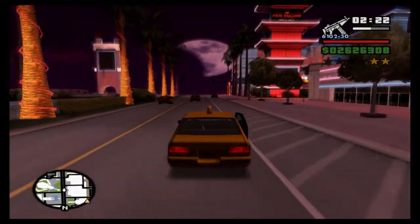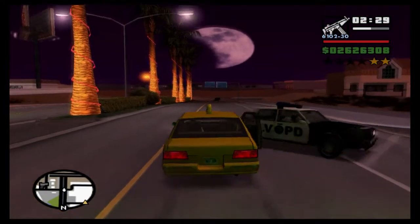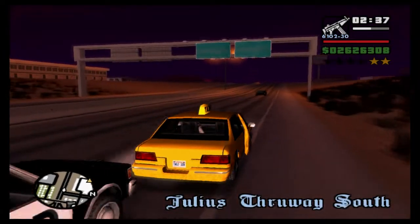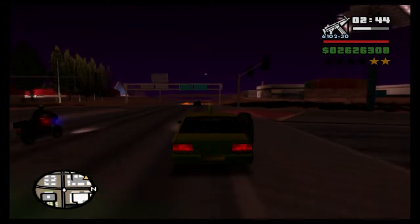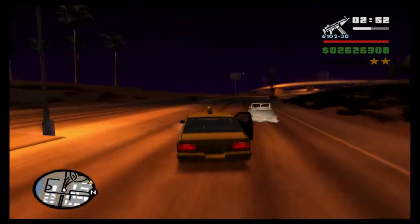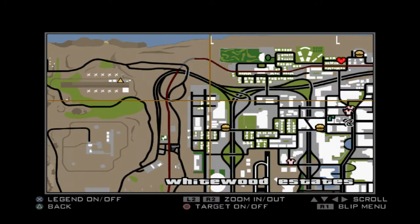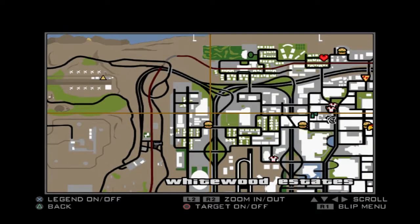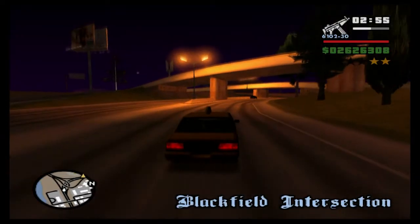There are a couple of police cars behind us but with a two-star wanted level it shouldn't be too bad. We've made it to the main road which will help. We just need to get all the way around onto the bit where the airstrip is. There's a bribe around here somewhere but I can't remember where. Let's take a quick look at the map - we'll follow it round to the next exit.